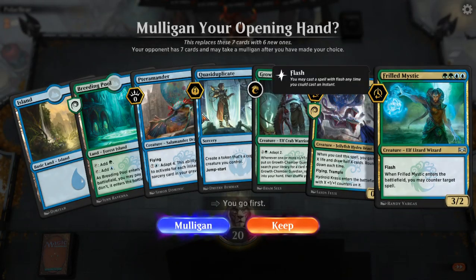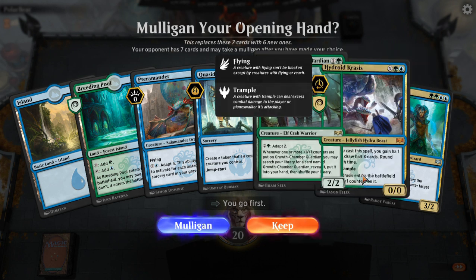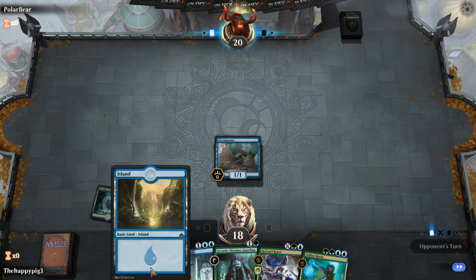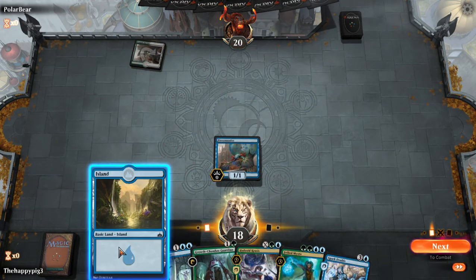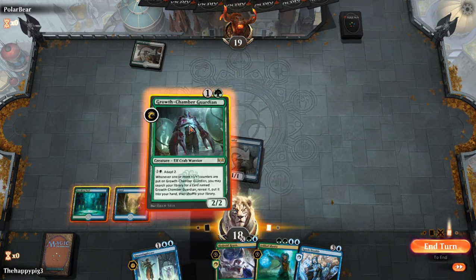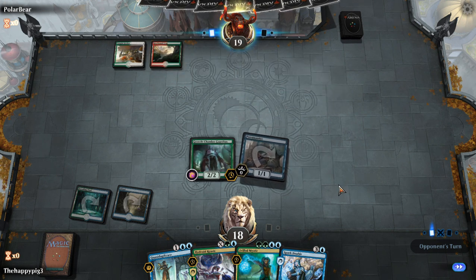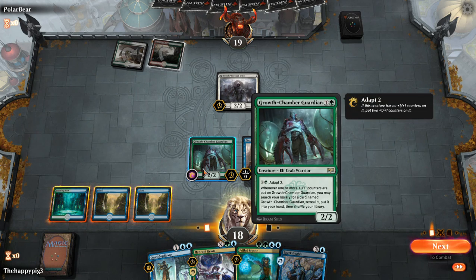I'm going fast — only two lands, but I have a turn one Terramander into turn two Guardian. I will burn myself in the face. I possibly didn't need to do that — I could have played Island and waited to see if I drew into a non-shockland. I need land please. Get in for one, play Guardian. Desperate for land.